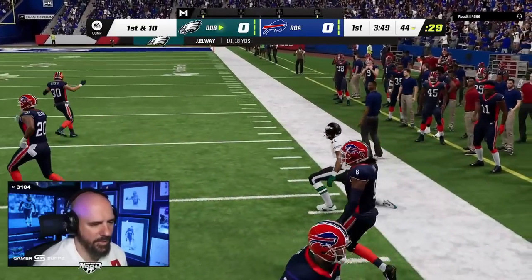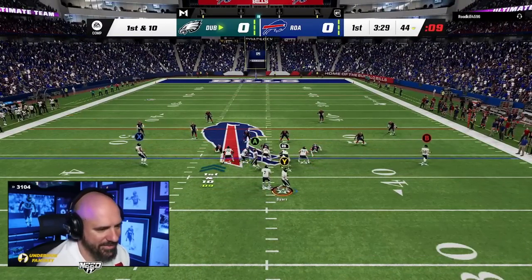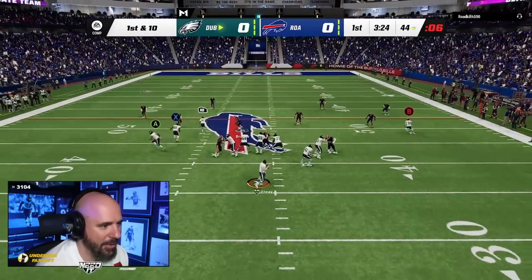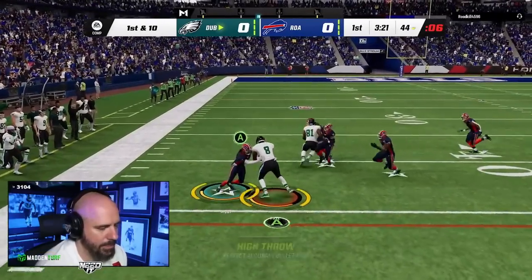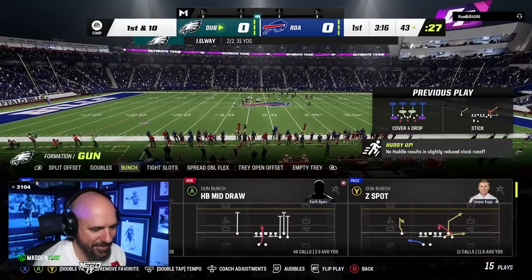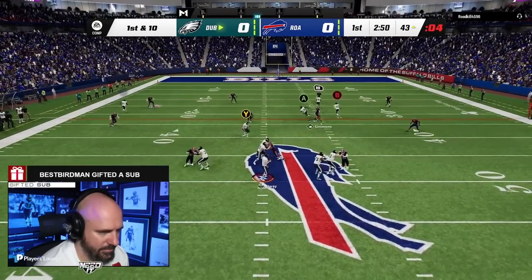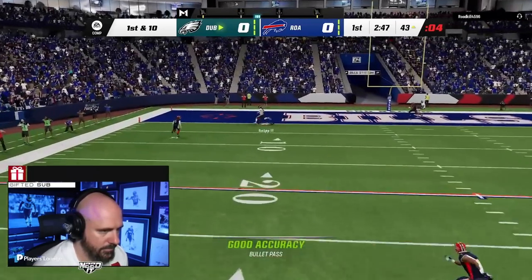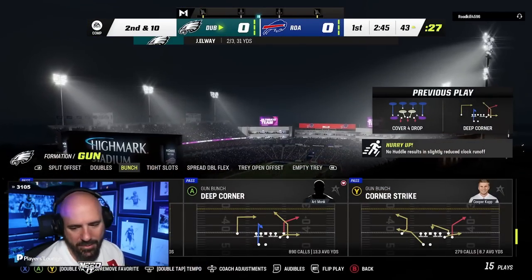Gameplay kicks off. Art Monk gets blocked sideways on a route — he got like a sideways hit. Early in the game the offense and defense are getting tested. The opponent is running some deep zones and it's tough to get anything going early.